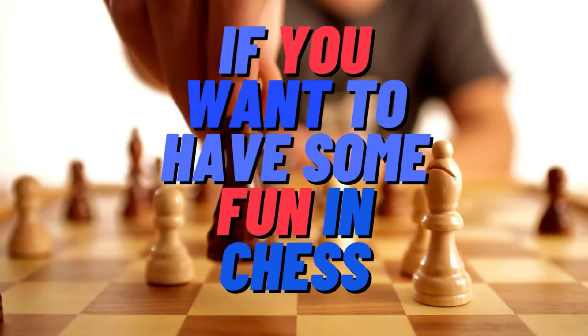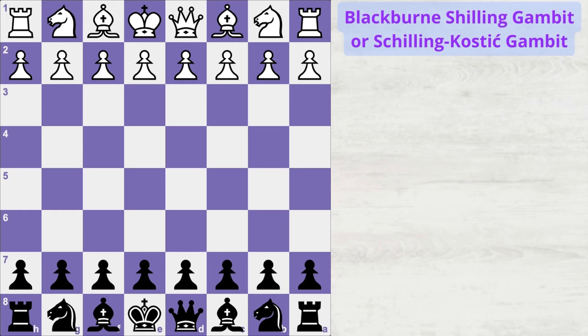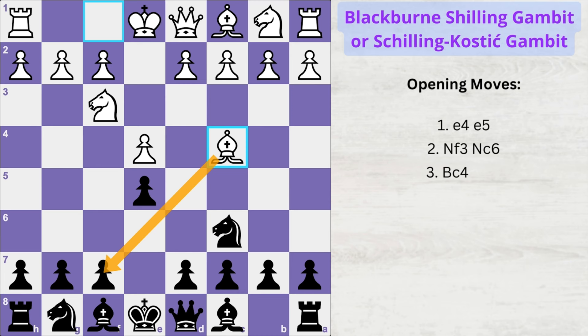If you want to have some fun in chess, try the Black Bun Shielding Gambit, playing with the black pieces. The game starts with e4 and you reply with e5. White attacks your pawn with knight to f3, you defend with knight to c6, and white plays bishop to c4 — a very common move targeting your weak f7 pawn. To try this gambit, you play the tricky move knight to d4, allowing white to capture the free pawn.